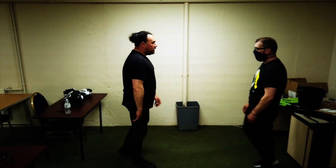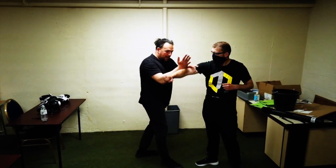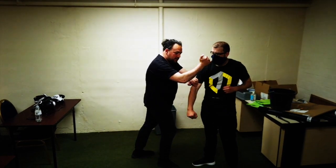The first technique: if he throws a punch, I'll parry this way, and I'll parry again, just get that out of the way, and then I'll parry and punch him from this position here.